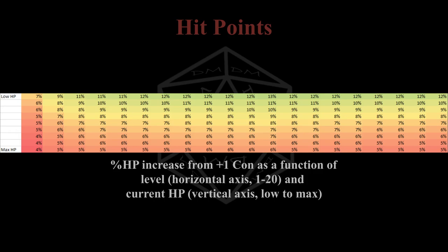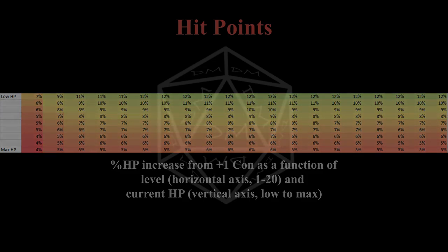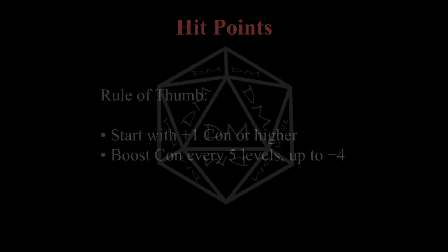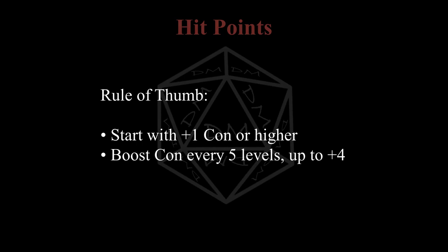As I showed in my video discussing dex vs. con as defenses, constitution is extremely effective for low HP characters. In my opinion, if you're building a level 1 character, you should always start with at least a plus 1 to constitution, or plus 2 if you can fit it in. Then, when you get ability boosts every 5 levels, you should probably boost constitution every time, at least until it gets to plus 4. There's no hard and fast rule on how many hit points you should have, but this rule of thumb will ensure your character doesn't lag behind.